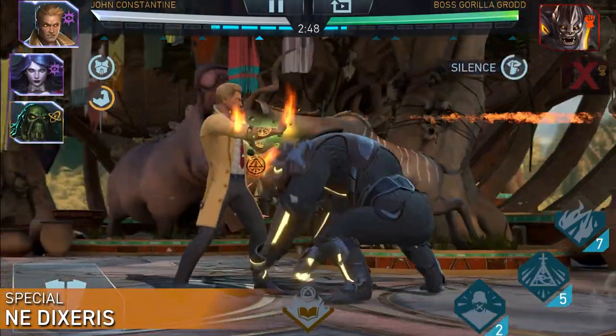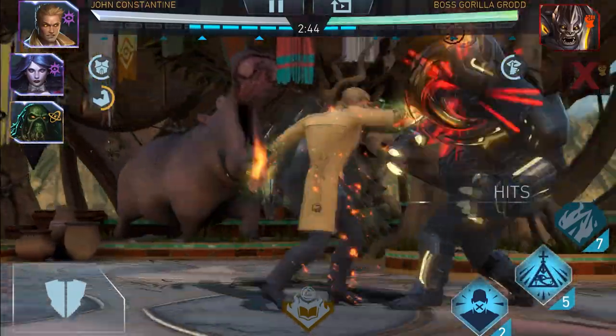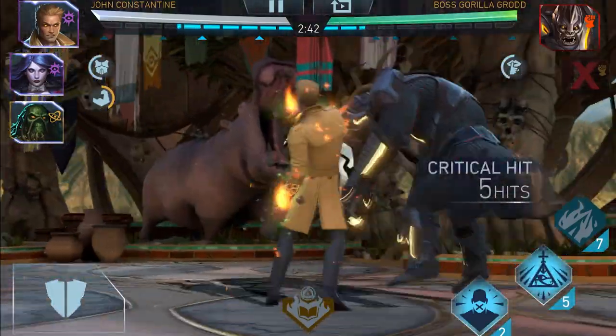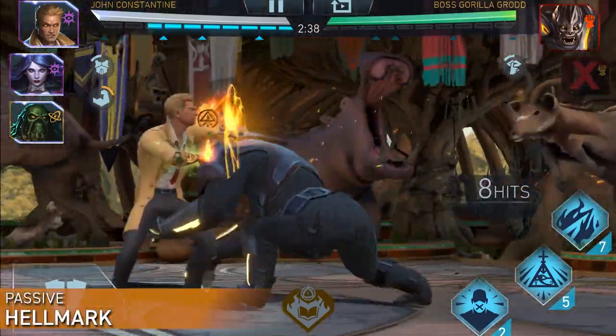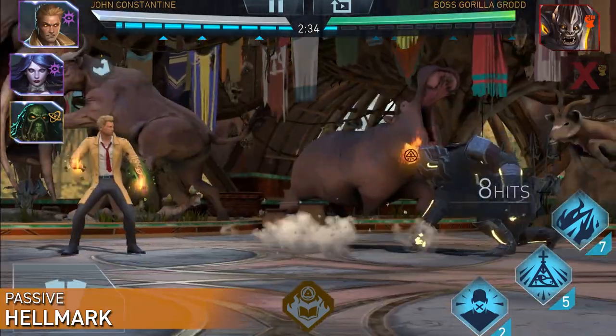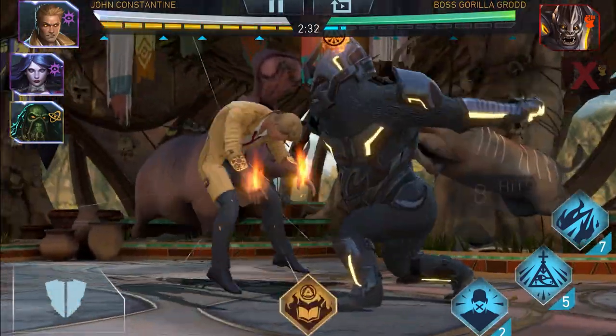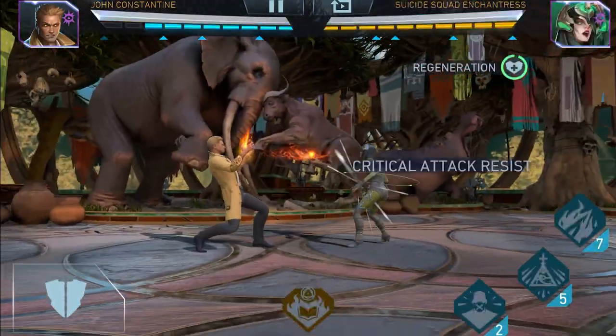This ancient spell steals Grodd's voice and prevents him from placing any buffs on himself and debuffs on Constantine's team. With the success of his special, Constantine also marks Grodd with his passive one, Hellmark, increasing damage for the whole team and turning all healing into damage over time. This can be especially useful against an opponent with healing abilities like Enchantress.